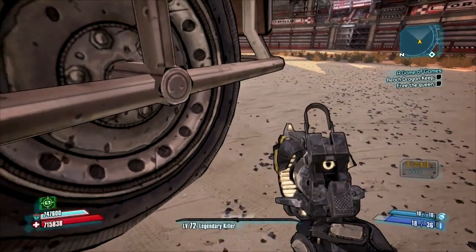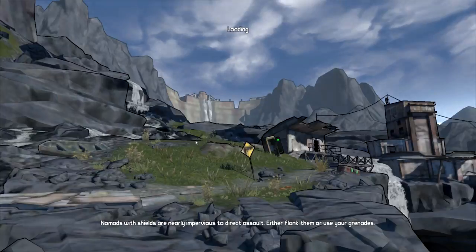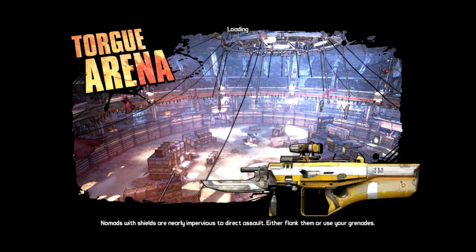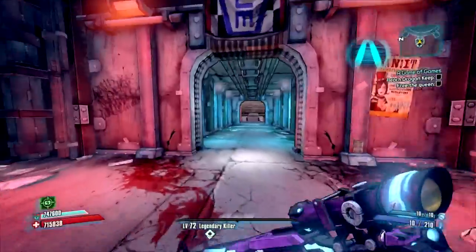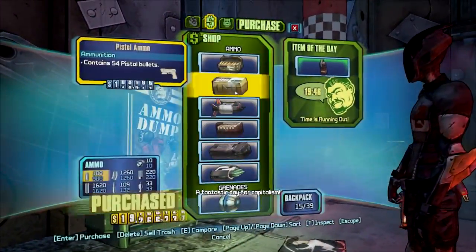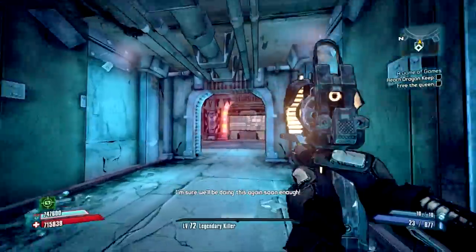The second part of this video is that the Slow Hand is a 100% chance to drop from Badassasaurus Rex. That's right — as a sort of apology from Gearbox, since it was accidentally deleted from the game, they have made the Slow Hand shotgun a 100% chance to drop from Badassasaurus Rex.